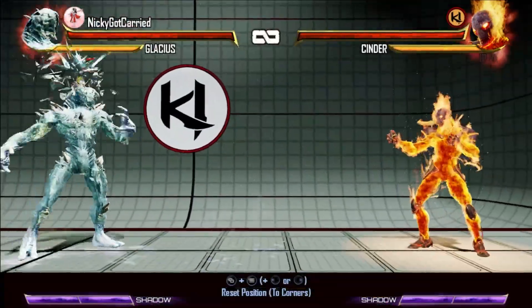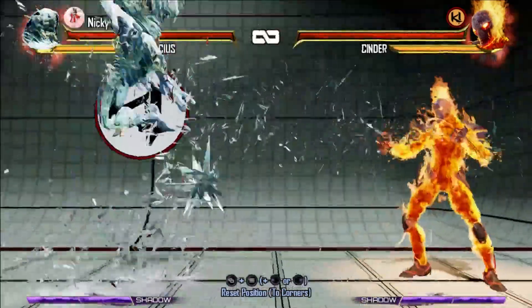Use your jumping kicks to not only use instant overheads, but to create space to set up more hail and shatter mixups.